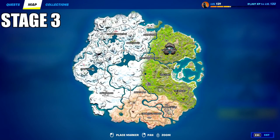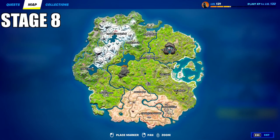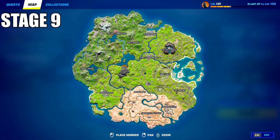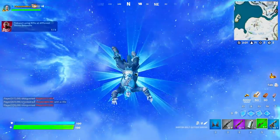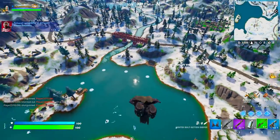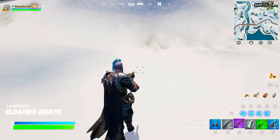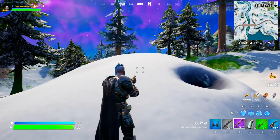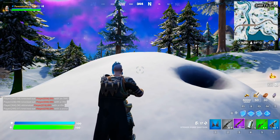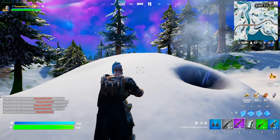Talking about the map — Fortnite Chapter 3 started and it is going through different stages. In different stages we are seeing the snow melting away every single day. Let me go ahead and quickly take this rift and go directly near Shifty Shafts, because if you see right over here this pile of snow, there is a big crevice, and you can see the big heap of snow is actually moving up and down.